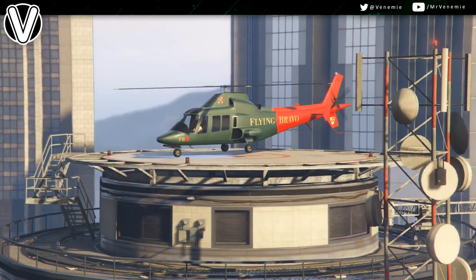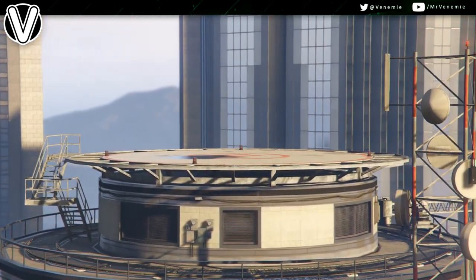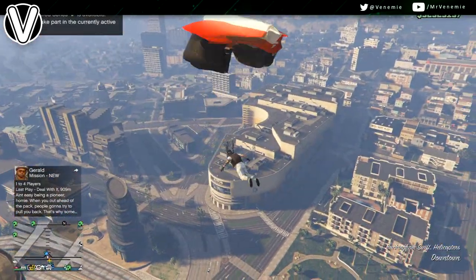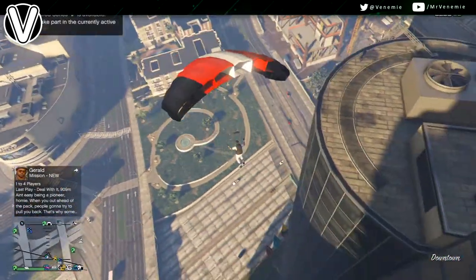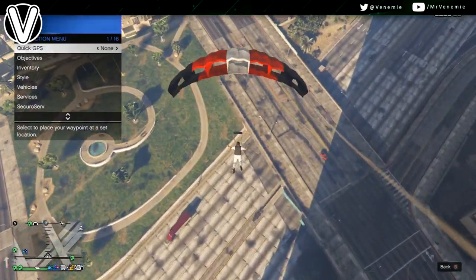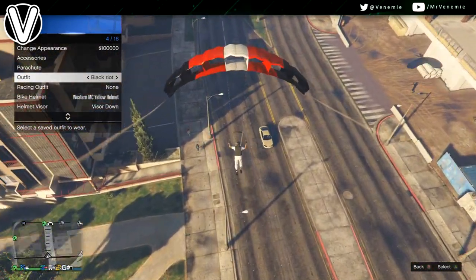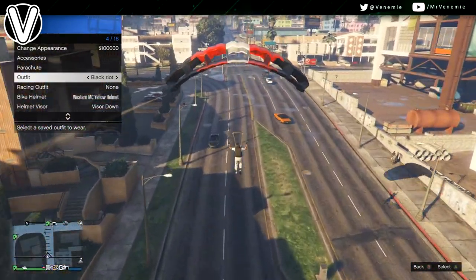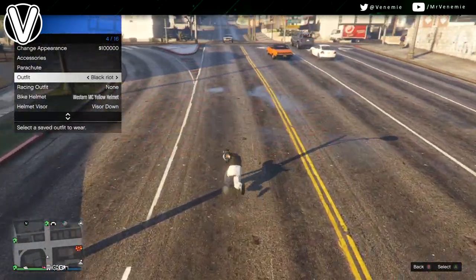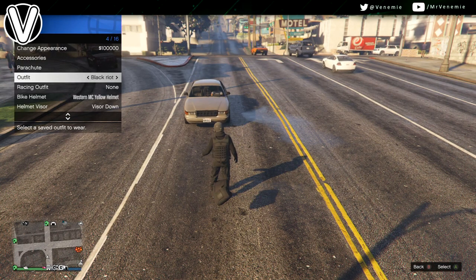The second you're up in the sky, just jump out of whatever you're in, open up your parachute, open up the interaction menu, and go down to whatever outfit you want to transfer the duffel bag to. The second you see your character land and he starts taking off the parachute, you just want to select whatever outfit you want to transfer it to — just like you're going to see now. Mine's called Black Riot, so I'm just going to hover over that. The second I see my guy taking off the parachute, simply tap it once and then you are good to go.